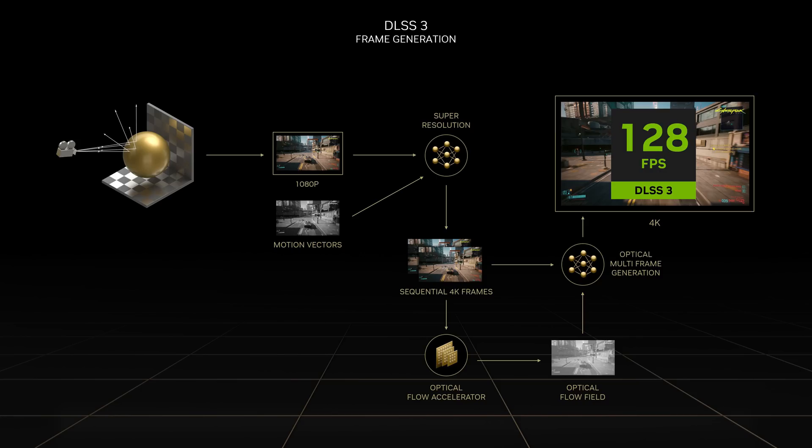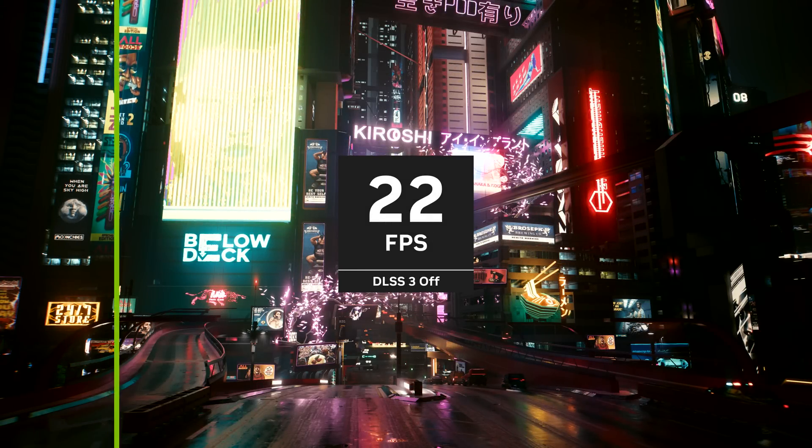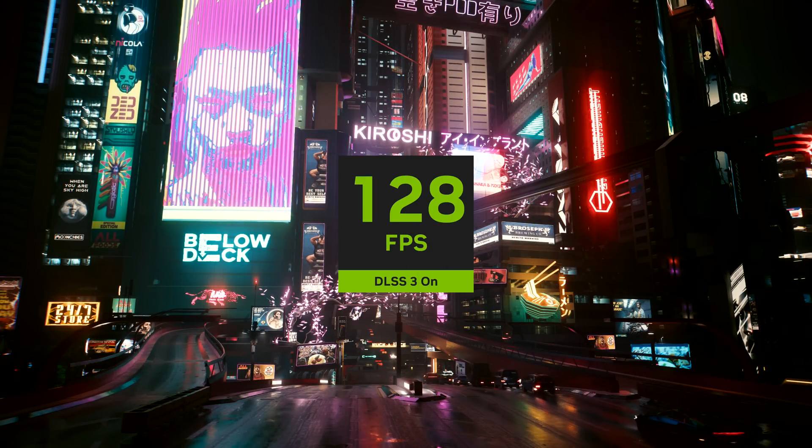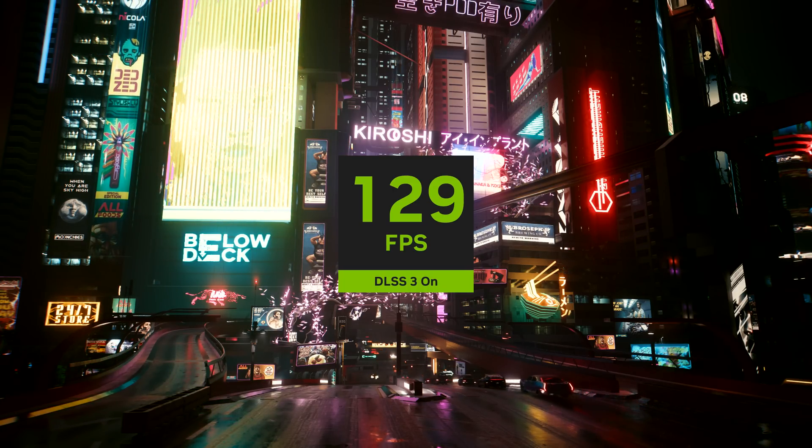DLSS 3 multiplies performance using frame generation and Ada's Optical Flow Accelerator to create new, high-quality frames. DLSS now generates 7 out of every 8 pixels.